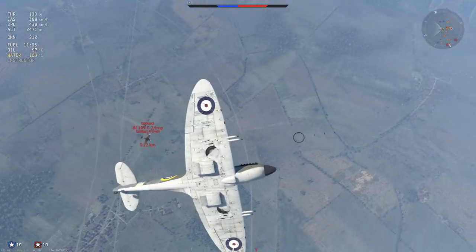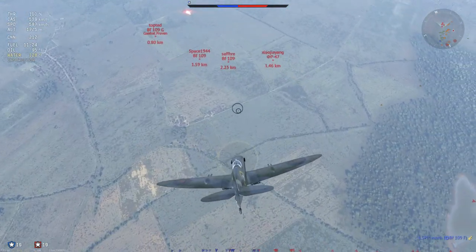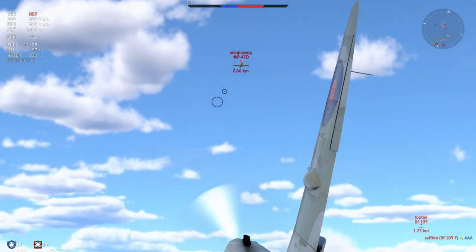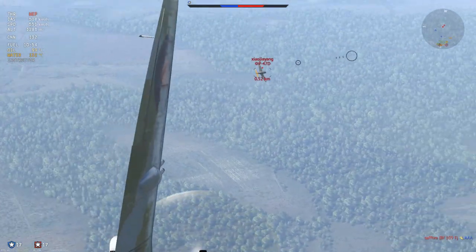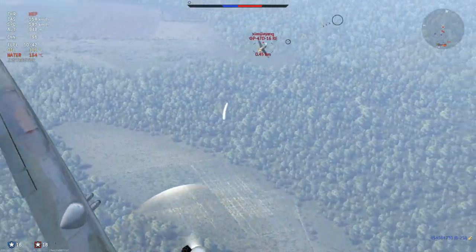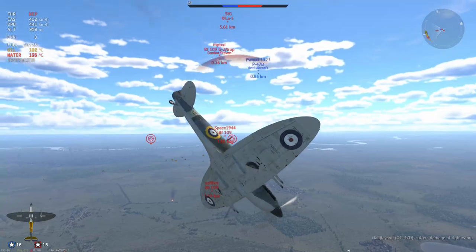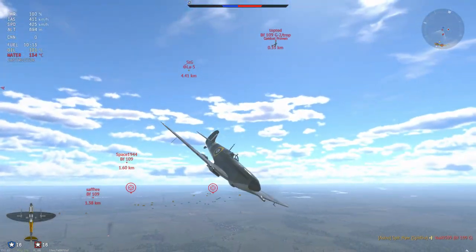The G2 has a lot more energy than me so I'm going to try and go above him, giving him a false sense of danger and allowing me to force him down. But my teammates have all decided that dying is the best option and now I'm left in a one-versus-four. This one-versus-four is soon to be a one-versus-three because the P47 here doesn't really see me until the last minute. Unfortunately my shots are just not hitting where they count and I am starting to run out of time very rapidly. I am low on ammunition, low on friendlies and low on energy. This has put me in a really, really bad situation.